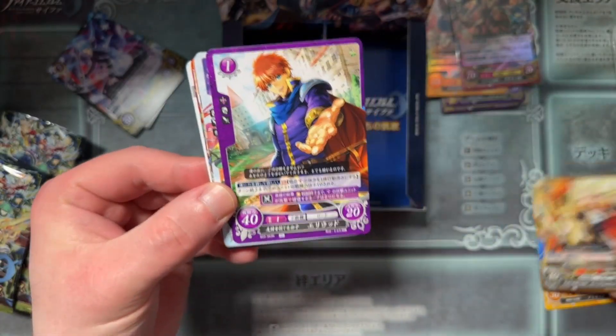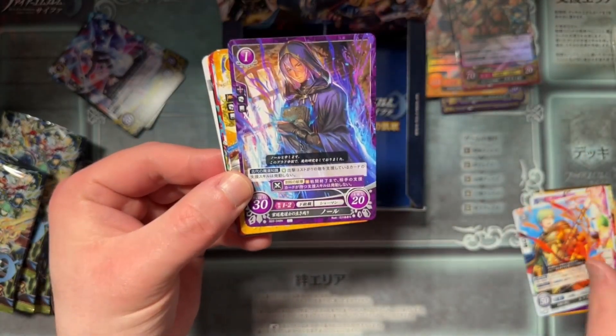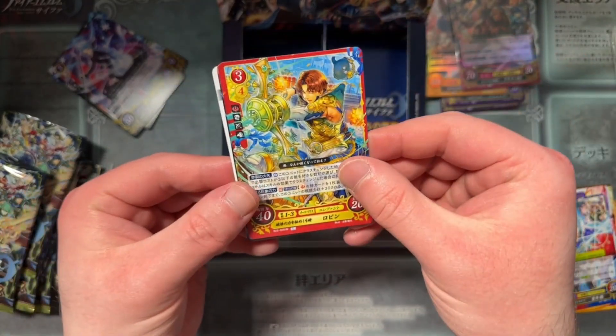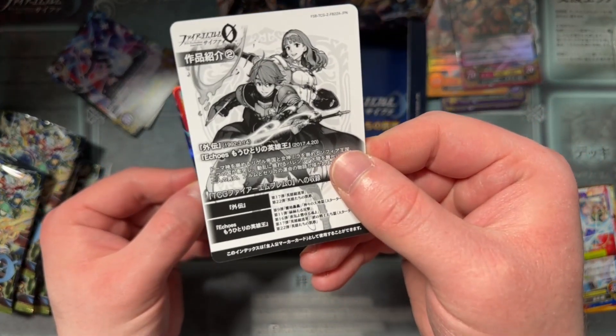Brigid. Edelgard. Eliwood. Mirabilis. Ephraim — no, I forget. Claude. Itsuki again. Every card in this pack was a dupe. Oh hey, this is a new one — guidance release date. Omen Celica, very cute.